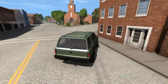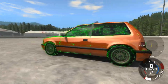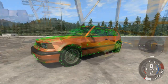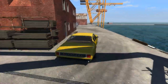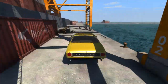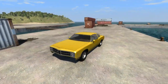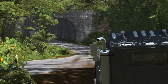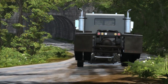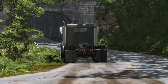BeamNG doesn't compromise on realism in our simulation of cars. Our bottom-up approach to vehicle physics guarantees that each car behaves like the sum of its parts. The handling characteristics are not scripted - they simply emerge as natural products of the car's structure. This is what excites us about BeamNG Drive. The possibilities are endless because there are no predefined results. Our quest for accuracy is an ongoing one, and community feedback is always welcome. Stay tuned for lots more vehicles, maps, features and content in the near future.